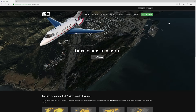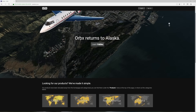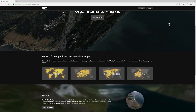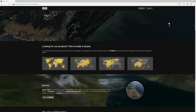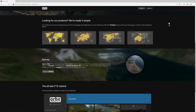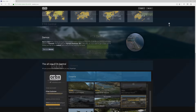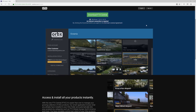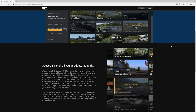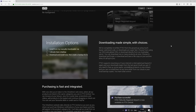Next up, another package previewed at FlightSimCon early this year: OrbX Direct and FTX Central Version 3. OrbX have built their own store called OrbX Direct, and their new website is OrbXDirect.com. They've also integrated OrbX Direct with FTX Central 3. With FTX Central 3, you can fire it up and see all the OrbX packages and sceneries available, both free and premium. If you have any of them installed, it will show you which ones are installed, and you can go ahead and buy new sceneries straight from FTX Central. Uninstalling is also an option now as well.